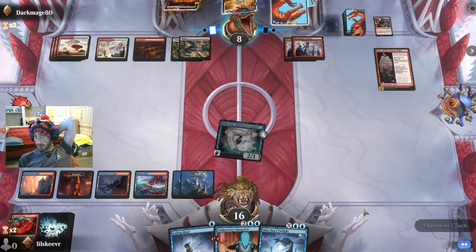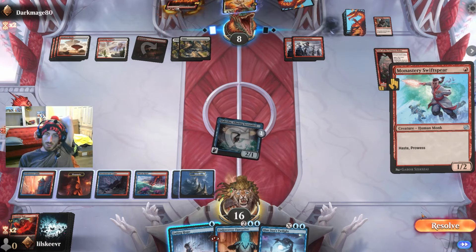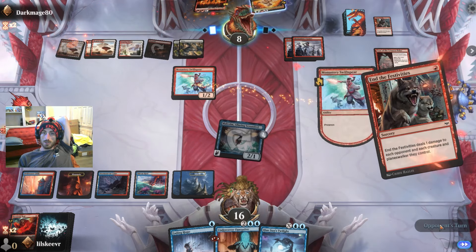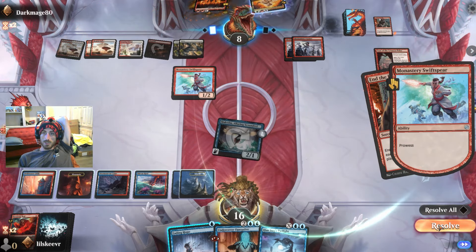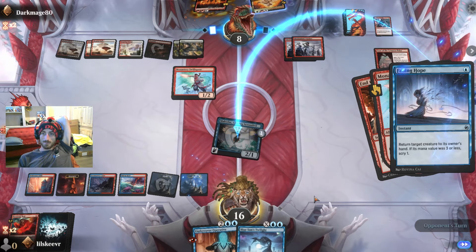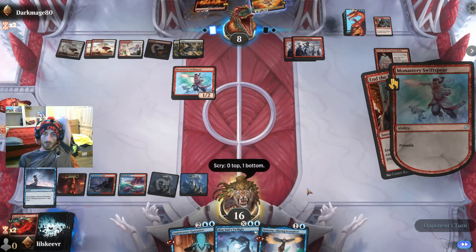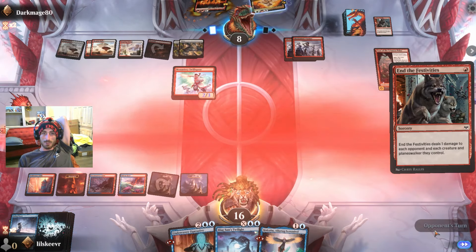Unfortunately we don't have our creature land right now — our Restless Spire — which would be really good. They're going to try to get in some major damage. Let's return it — don't want another Malcolm. Perfect. Scry is huge — a lot of interaction with the top of our deck.